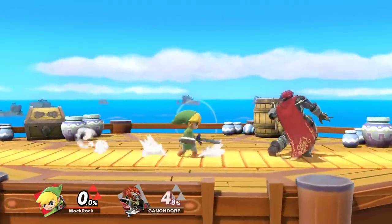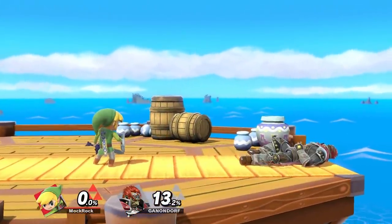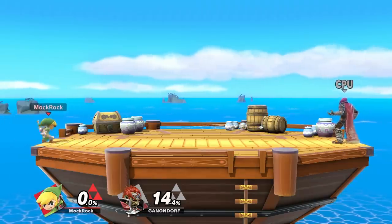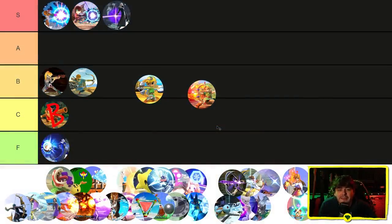Toon Link's arrow is much slower, which is actually arguably a good thing because it allows you to chase your opponent behind it. Charging this one doesn't do much for you most of the time — it's really too slow to be a great edgeguarding tool, although it can still force your opponent to burn their air dodge. So its main use is as a neutral tool, and it's like — it's not a bad neutral tool, but it's not incredible either, easily outclassed by both his bomb and his boomerang. I think this one goes in B tier as well.